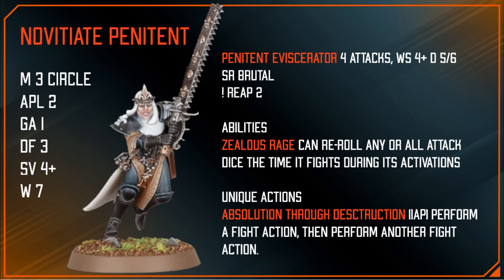The Novitiate Penitent, if you've looked at Ecclesiarchy, probably looks a little familiar — kind of like a Sister of Penitence. It's got that Penitent Eviscerator stat line and an ability called Zealous Rage, so the first time it fights you get to reroll any or all attack dice, which really makes up for it hitting on fours. Instead of a normal fight on a charge, you do the unique action Absolution Through Destruction — you fight and then fight again.